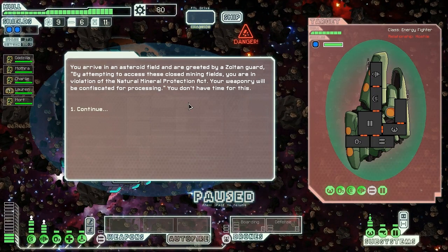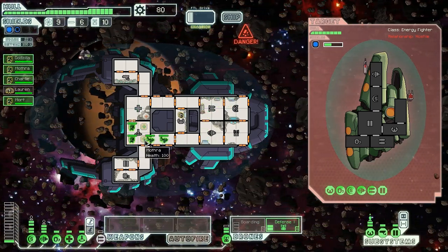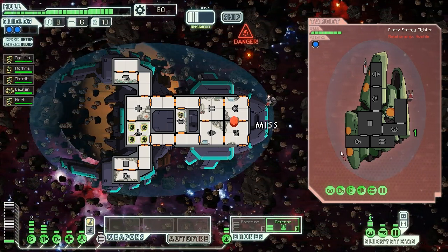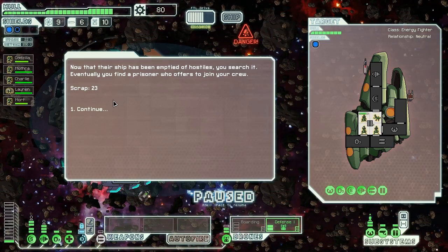Zoltan here would be fine actually. We arrive in an asteroid field and are greeted by a Zoltan guard: 'By attempting to access these closed mining fields, you are in violation of the National Mineral Processing Act. Your weaponry will be confiscated for processing.' We don't have time for this. We're going to activate our defense drone to block some of those enemy asteroids. We're going to send our whole crew into this teleporter to prepare to board, because in a second those shields are going to go down and we'll have some fun. Also, I don't think they can actually hurt us as it stands. Come on, one more asteroid, hit their shields. There we go - we've got four Mantis on board their ship, you're going to die incredibly fast. Now that our ship has been cleared of hostiles, we search it, finding a prisoner who offers to join our crew, as well as 23 scrap.